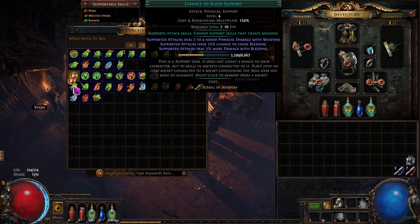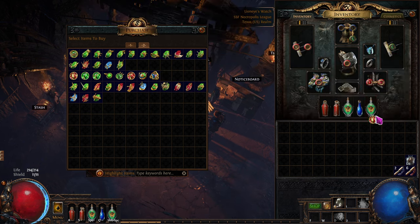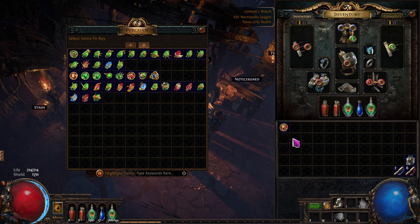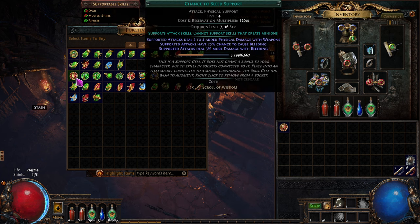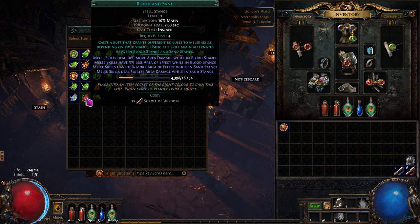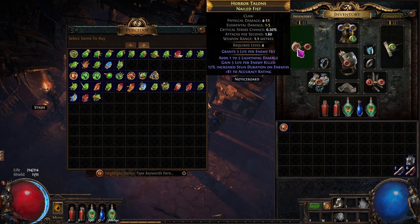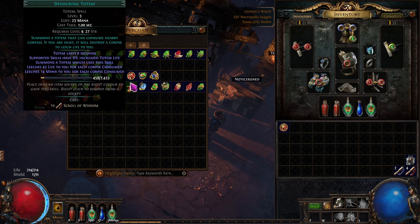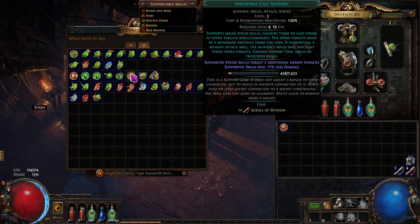I'm going to switch the support gem here to chance to bleed. I don't like ruthless - too up and down. And then blood and sand, and war banner right there. Nice. I don't have the ancestral call support - that's the call support gem, we don't want that one. I like the other way.